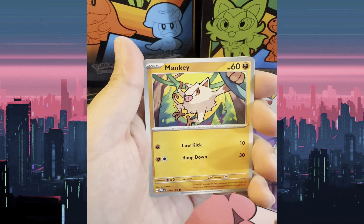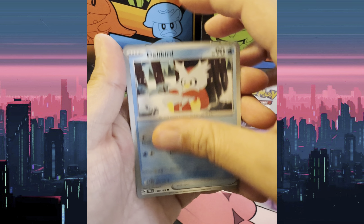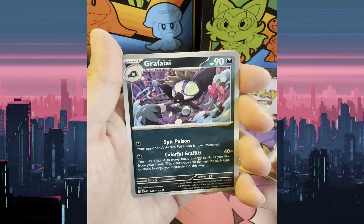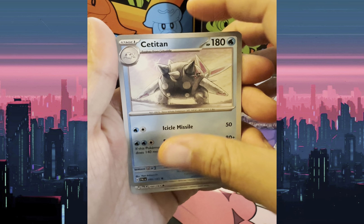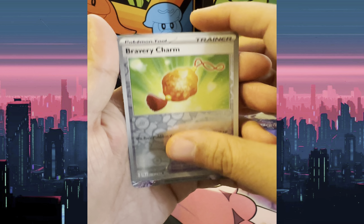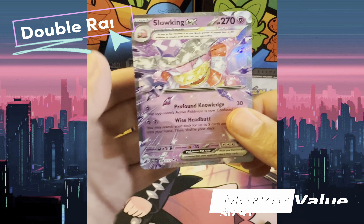Pack two: Merrill, Mankey, Hillybird, Super Rod, Proclar, Rapify, Satith Titan, Therapeutic Energy, Reverse Holo Bravery Charm, and Slowking EX.